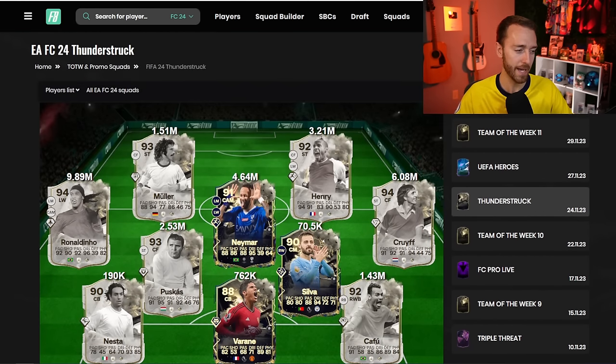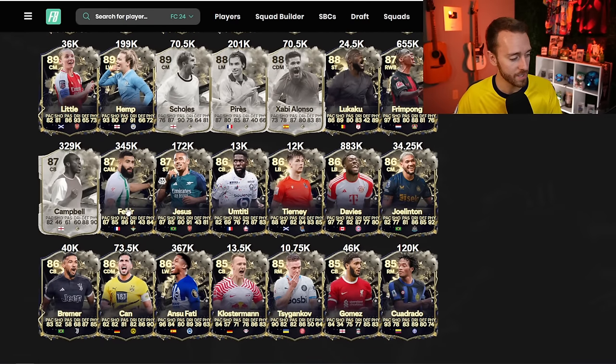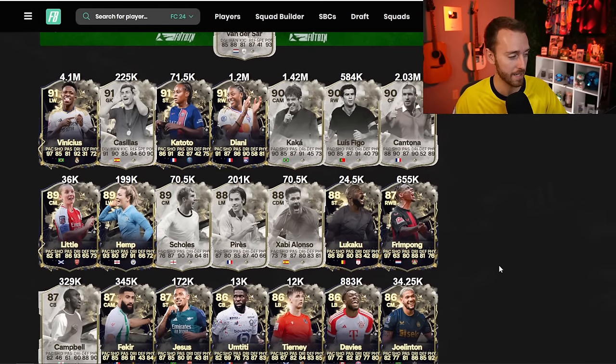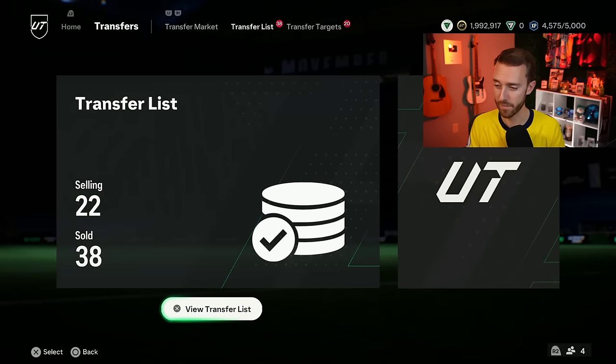That's why I'm not buying a bunch of these in preparation for today's market movements. I just feel like today these cards could move a little, but not enough to warrant buying in. The ones I'm most interested in are the mini-release cards because they move the most. Ansu Fati, Fakir, Frimpong is up 100k. Even icons like Casillas and Sol Campbell — I like those because they're the most rare and best to trade with right now.